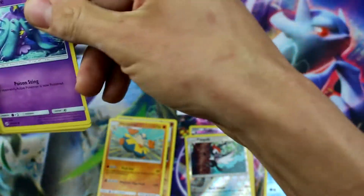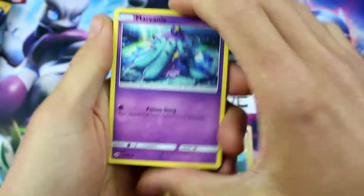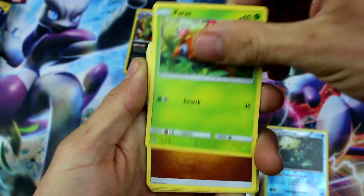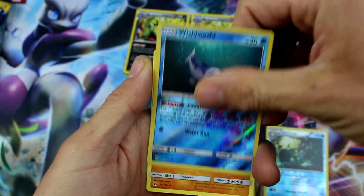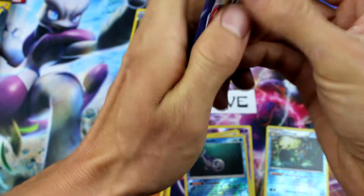Let's get something else going here. Marini, Roggenrola, Alolan Rattata, Chinchao, Paras, Energy, Charjabug, Rotom Dex, Nest Ball, reverse holo Wishiwashi, and Palossand. Come on Sun and Moon, what are you doing to me here?